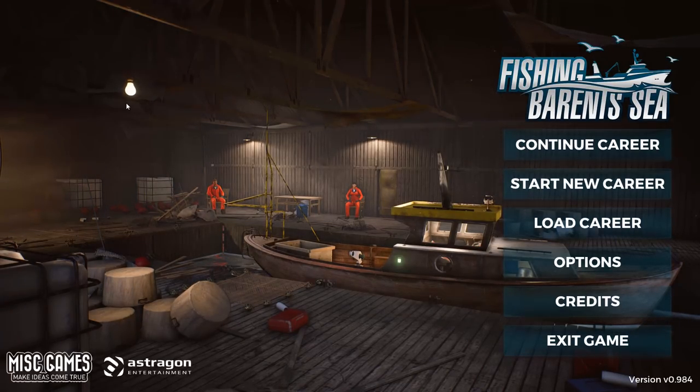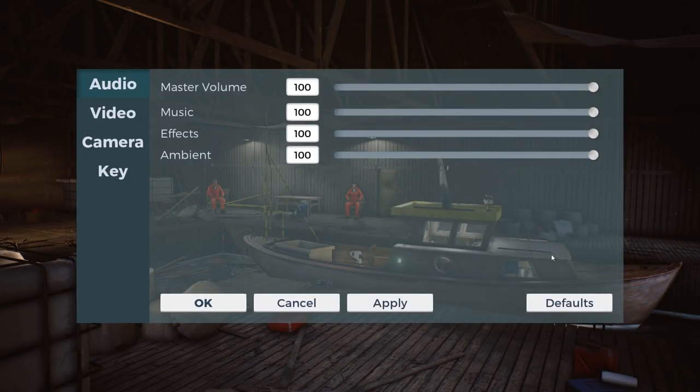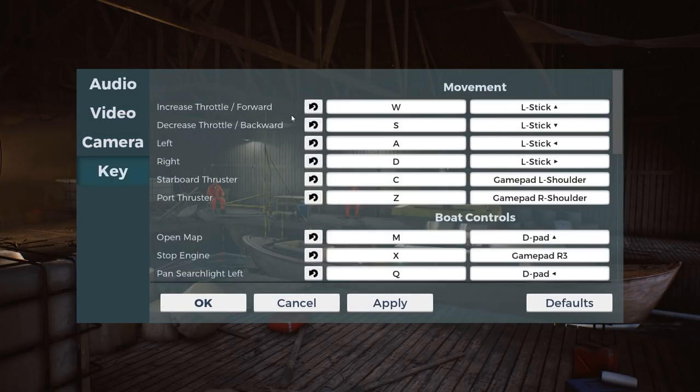I've already gone ahead and done the tutorial so I actually know roughly what I'm talking about. Before we jump into the game, I'll quickly show you the options. We've got the audio stuff here — master volume, music, effects, ambience. I'm going to turn the music down a little bit. Video is set to epic. We've got camera settings where you can invert and adjust sensitivity, and the key bindings. I'll leave everything at default for now.